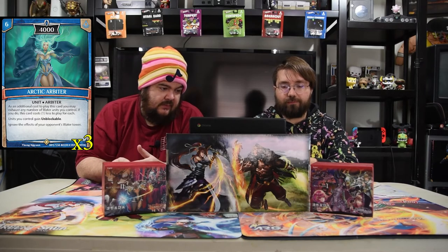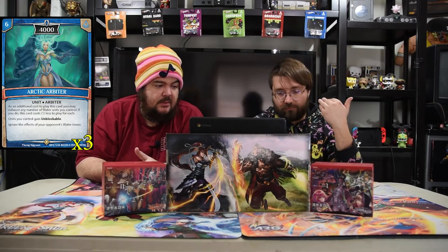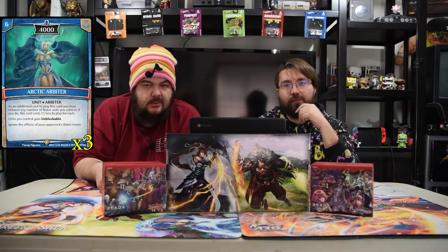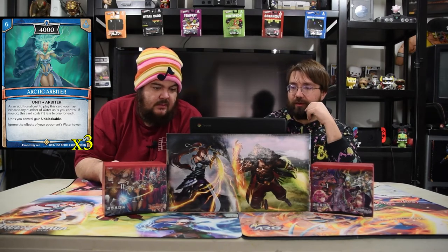The final unit of the deck is the Arctic Arbiter. It is a six-drop 4000. Units you control gain unblockable and you ignore the effects of Water Tower. As an additional cost to play this card, you may exhaust any number of water units and this card costs one less for each. So you tap all those units, this card might only cost three, and then your dudes are unblockable. Pretty cute.